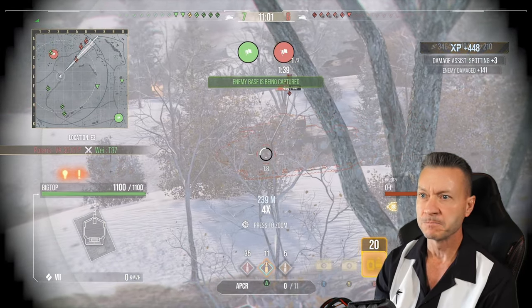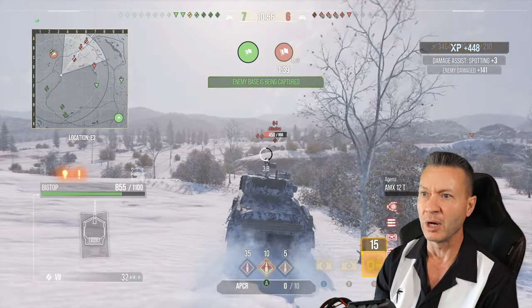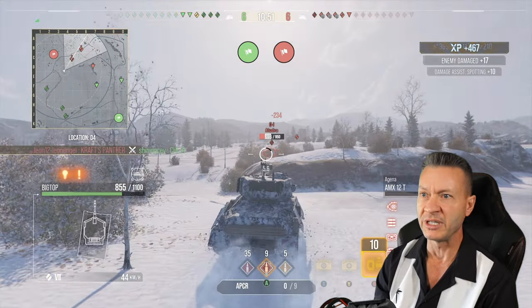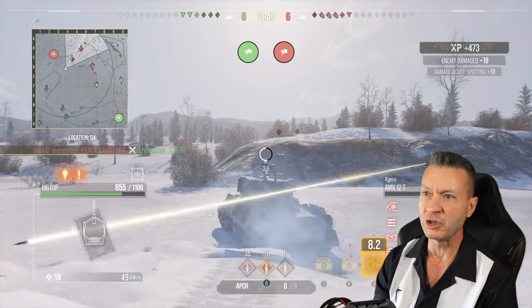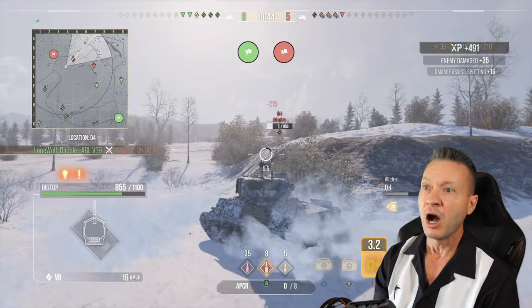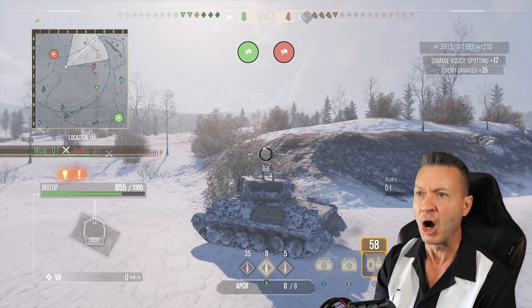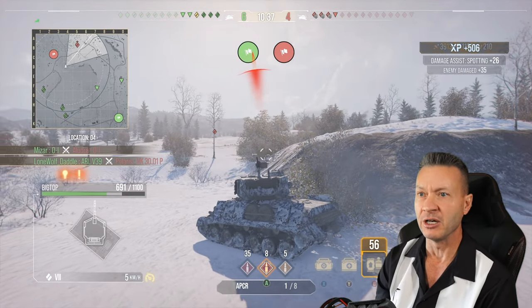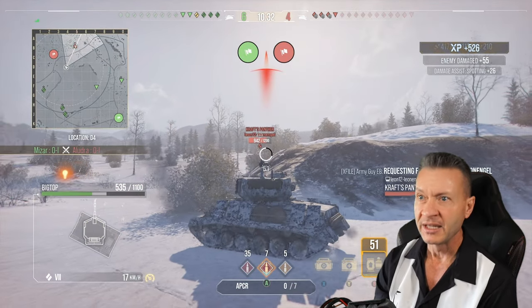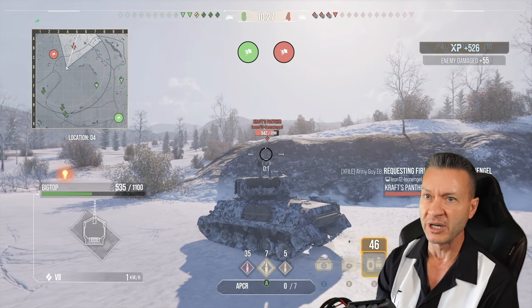We got hit by the tank destroyer, and we bounced off the OI. TD up there on the right-hand side — we got to be careful. Can we get another shot into the OI? We can. Only 216 hit points. We hit him for 215 and left him with one hit point — somebody else gets the KO. What is this? We got a Kraft Macaroni and Cheese tank coming at us — that's one of the platoon. Their coordinating efforts are going to come at us; we got to be careful.